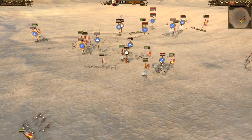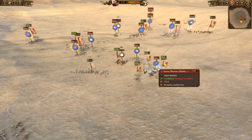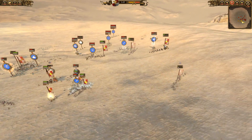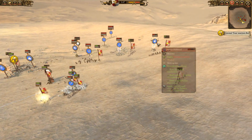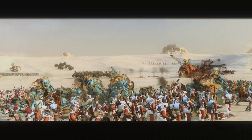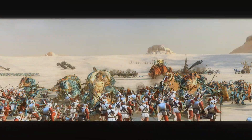I've got the Hellblaster Volley Gun firing into these Saurus Warriors, but my Luminarch is kind of in the way - I really should move him. I'm being chased by the Saurus Oldblood with the Knights of the Blazing Sun, who will win that fight pretty happily. But it does mean he's running in a straight line, so I'm able to get some pretty good hits with the Luminarch.